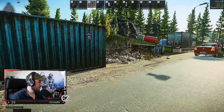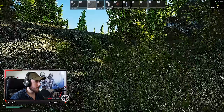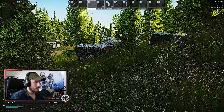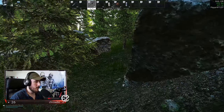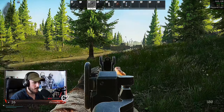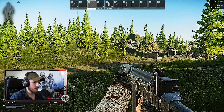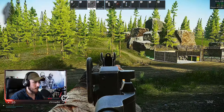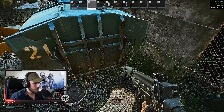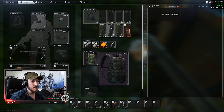We have a winner — someone's running the loot run for sure. So the angle of this run is definitely just going in and grabbing some stuff we need for tasks. But even if we just bring this SA-58 out, that would actually be a very big win because it's such a good weapon. M80 ammo absolutely destroys and it's very cheap — you can get it from Peacekeeper level 2 for about 2 dollars per round, which is basically nothing.